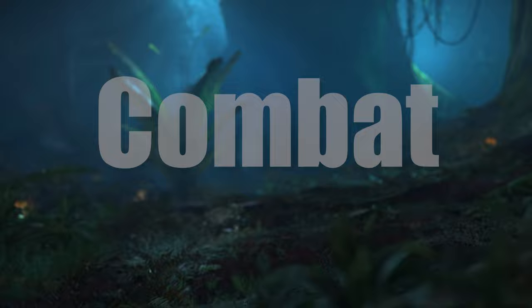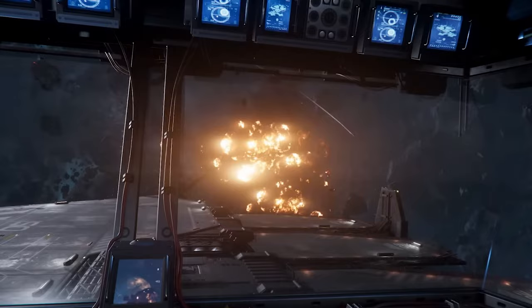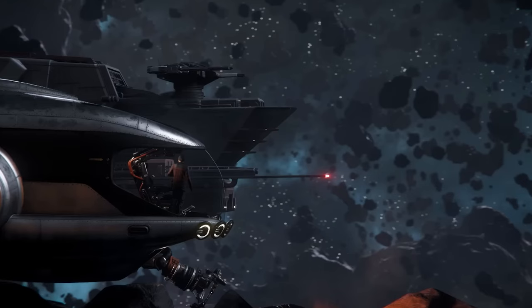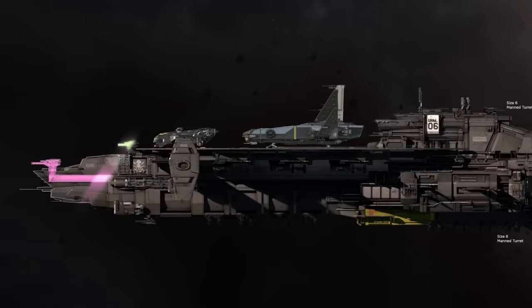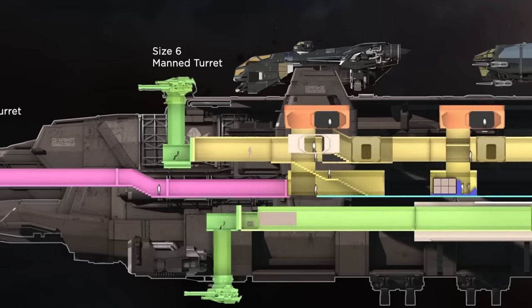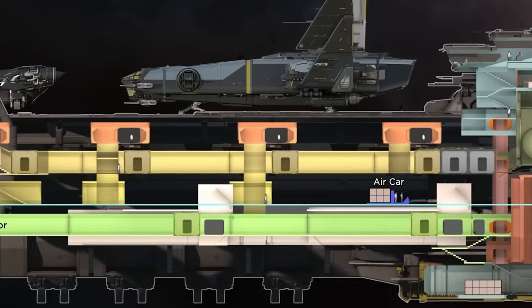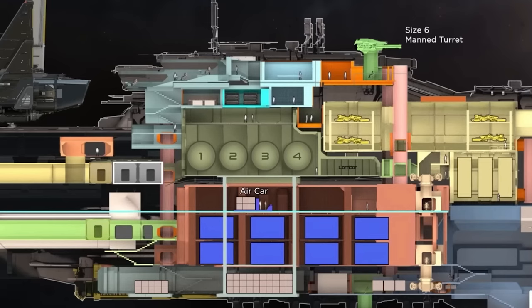Combat. Beyond the shimmering horizons, danger awaits, and threats lurk behind every jump point. The Kraken variants aren't merely modes of transport, cargo, or shops, but stalwart guardians of the void, equipped and ready to face unforeseen perils. Both ships bring a bevy of firepower — a twin size 8 manned bow turret, a further 4 twin size 6 manned turrets along the bow and stern, and an additional 4 size 5 remote turrets distributed throughout. Even more impressive are the 6 landing pads, twin internal hangars, and dragonfly bay on the base Kraken, turning these carriers into truly formidable platforms of war and providing exceptional fleet support. For these reasons, both the base Kraken and Privateer get a 4.5 out of 5.